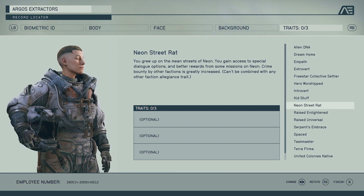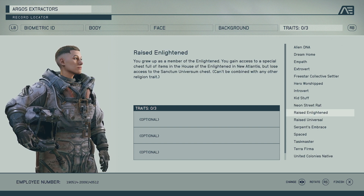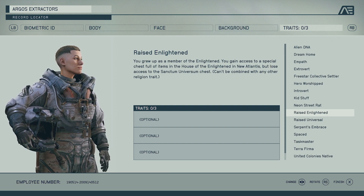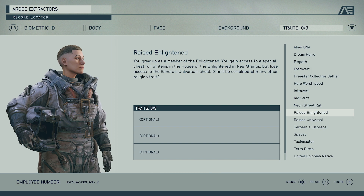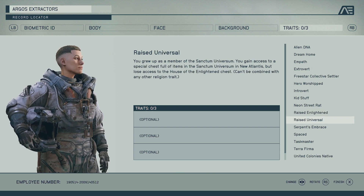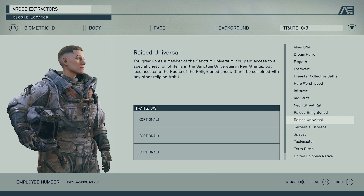Much like the Freestar Collective Settler, we've got Neon Street Rat — the same setup but for the faction of Neon on another planet. Same thing, more bonuses and things of that nature. Raised Enlightened means you grew up as a member of the Enlightened — you gain access to a special chest full of items in the House of the Enlightened in New Atlantis, but lose access to the Sanctum Universum chest. Raised Universal is the opposite. You pick one and put your allegiance to one side, getting rewards from those people — I'm probably going to choose one of these.